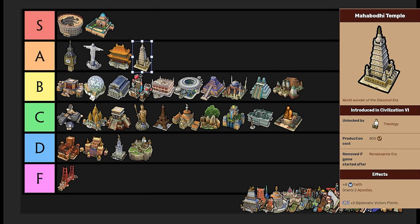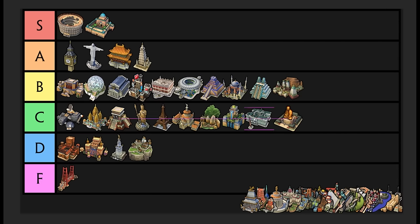Mahabodhi Temple is an A tier wonder. It gives you plus four faith, but it also gives you two brand new apostles. It's only 400 production — absolutely insane. It has to be built on woods adjacent to a holy site that has a temple. The fact that it's only 400 production in the classical era and gives you two free apostles basically guarantees your ability to finalize your religion without having to spend faith on apostles. This is a must for religious victories — if you want to win a religious victory fast, this is the wonder you need to get. You can also get Kotoku-in and Hagia Sophia, but this is the one. If you were to eliminate all the wonders, this is the one to get. Considering how impactful it is for religious victories and even other victories where you just want to finalize a religion — two free apostles is very valuable. A tier from Mahabodhi.